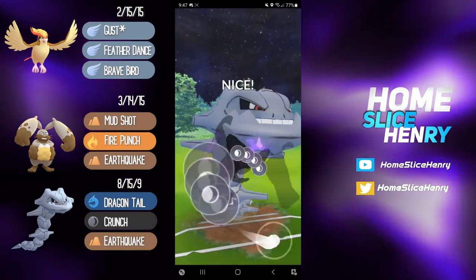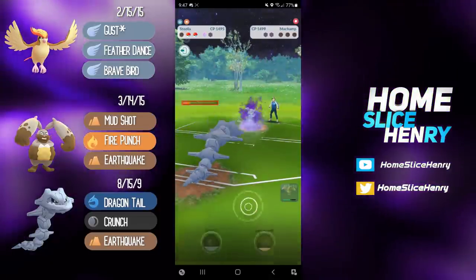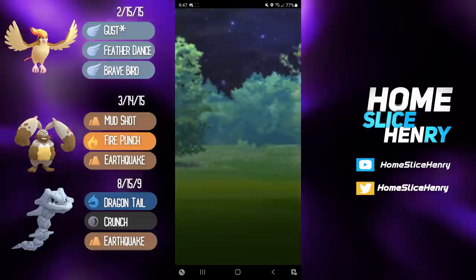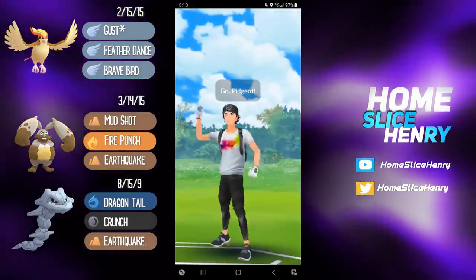In comes the Shadow Machamp, and again we're going to try for the Defense Drop with Crunch, so we throw the Crunch right away. Unfortunately we're not able to get it, but thanks to the Dragontail damage we're able to fully farm down the Shadow Machamp and take the win.